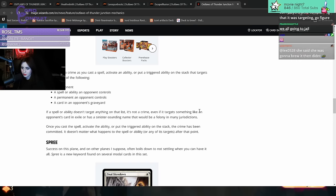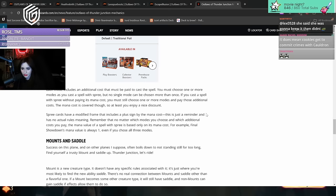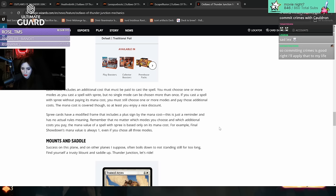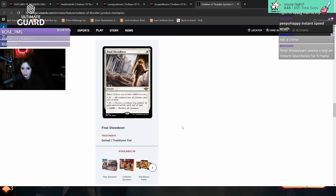Spree is a new keyword found on several modal cards in the set. Each mode includes an additional cost. Unless you pay to cast a spell, you must choose one or more modes as you cast a spell with spree, but no single mode can be chosen more than once. If you cast a spell with spree without paying its mana cost, you must still choose one or more modes and pay those additional costs - the mana cost is covered though, so you enjoy a nice discount. Spree cards have a modified frame that includes a plus sign by the mana cost. The mana value of the spell is based only on its mana cost - for example, Final Showdown's mana value is always one even if you choose three modes.